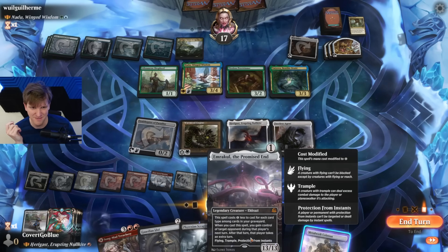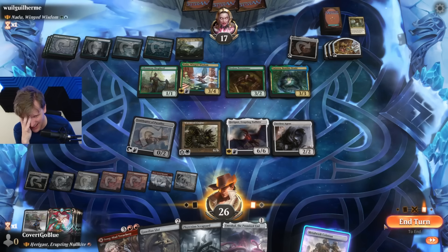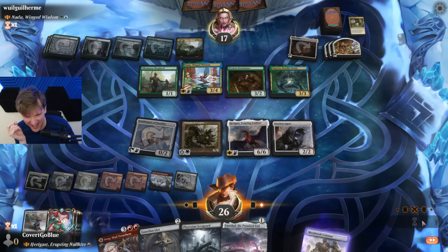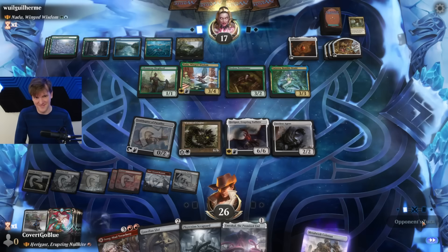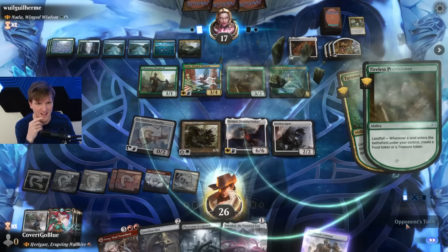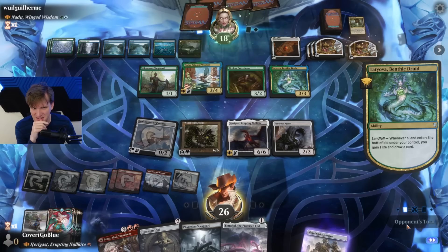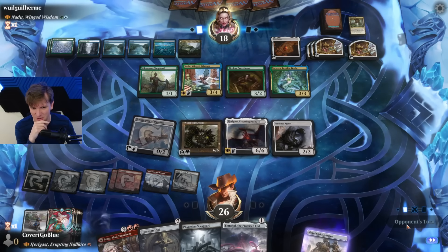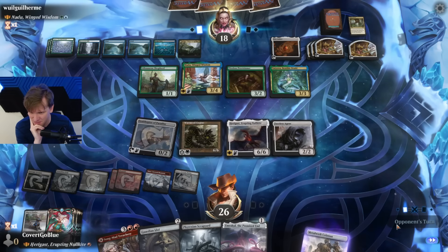One mana that I don't have — are you kidding me? I mean, that's real. That's very real. If I get control of their turn, I can do all kinds of mean things. I can get rid of Nadu, but not without that — and I was one mana off.